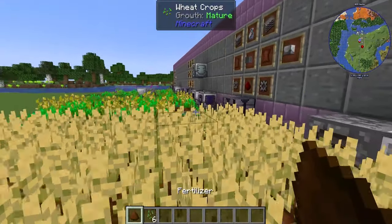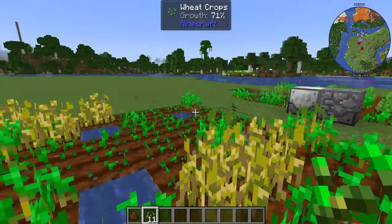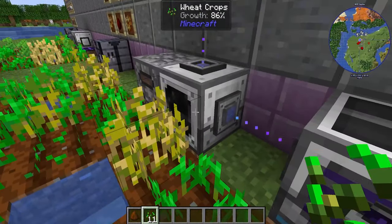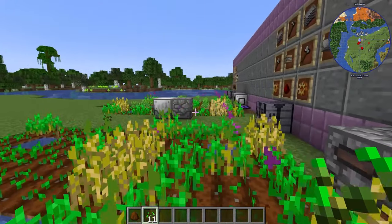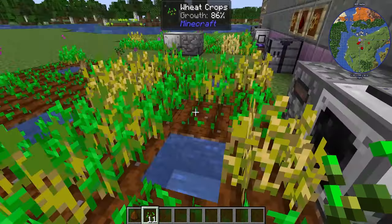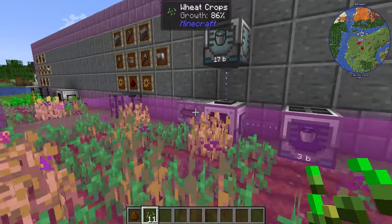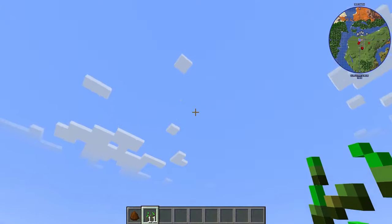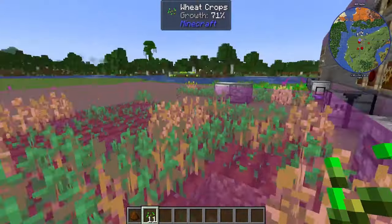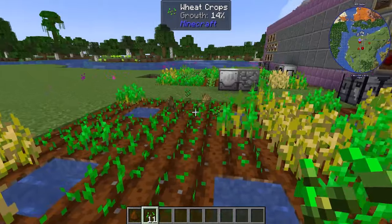Something I quickly forgot to mention: the Plant Gatherer and the Plant Sower can be used on saplings as well, so you can use this whole system for trees. The sower will put the saplings down, and when one grows, the gatherer will detect the base of the tree — since it only works in one plane — and will destroy all the leaves and then the trunk. So it will destroy the whole tree; you won't just get the bottom layer of logs.